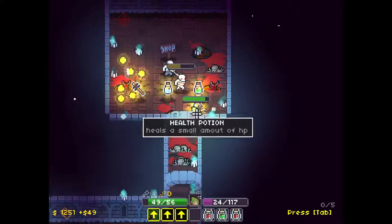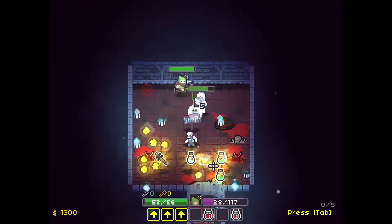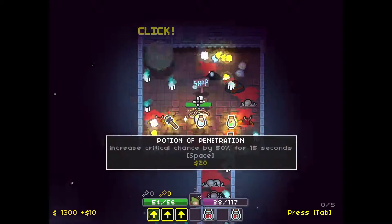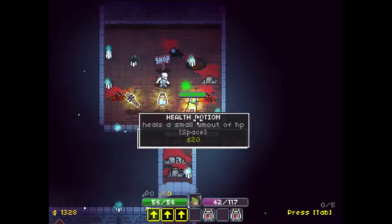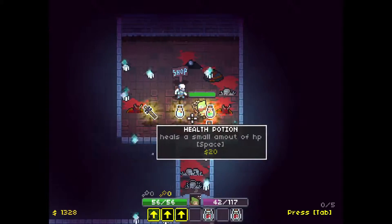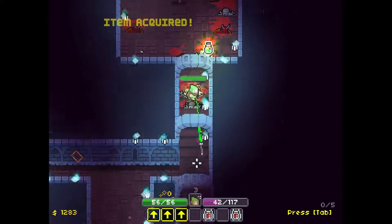We don't have that much life — we only have 55 life. Let's go ahead and use a potion. Something attacked me. Y'all need to die. Oh, I triggered a trap. What do we have? Bonus damage. Penetration. And help. Let's go for the bonus damage.